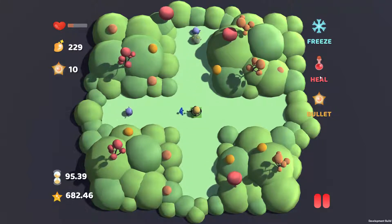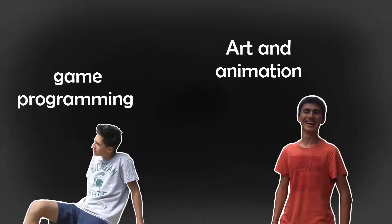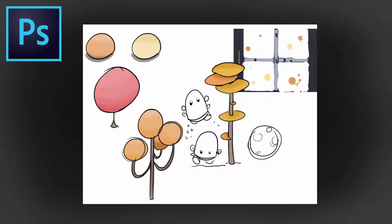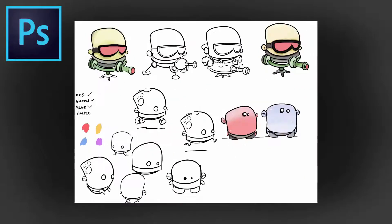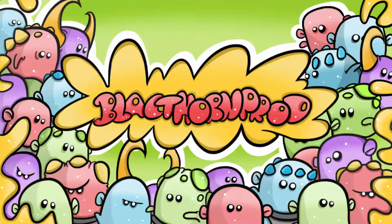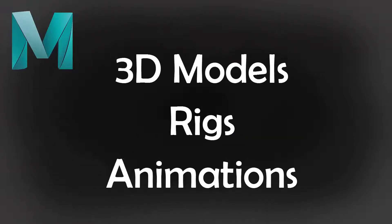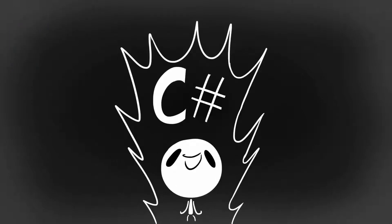To bring Color Shooter to life, I teamed up once more with my brother Liam, who handles the game programming. I created, like for Midnight Fire, all the art and animations. I used Adobe Photoshop to draw concepts and create the colorful splash screen and main menu, Autodesk Maya for the 3D models, rigs and animations, and my brother used the C-Sharp programming language to bring all this art to life.